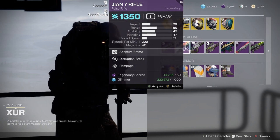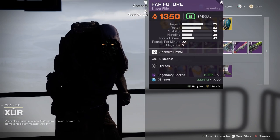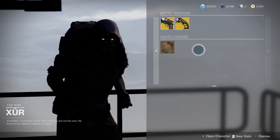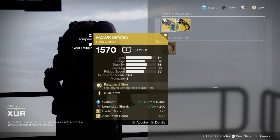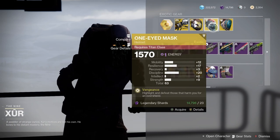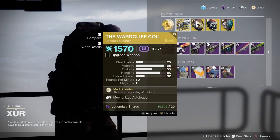Let's look at weapons. Nothing stands out to me. And then DMT — again, nothing stands out. That's it, kind of an average day. Definitely pick some of these if you don't have them. Warcliffe's definitely a good pickup, and I'll see you guys later.